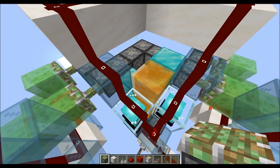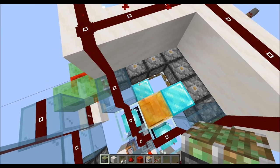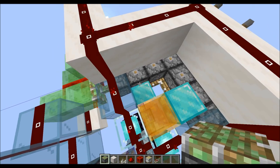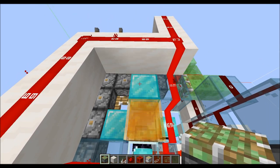So when it turns off, this diamond block is going to be moved first and detected by the piston. And when it turns back on, this diamond block is going to update this piston over here.